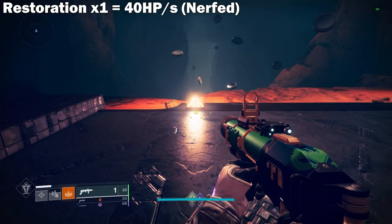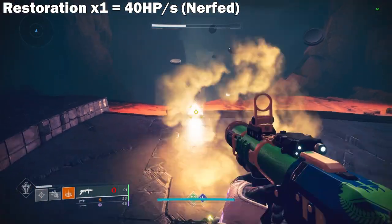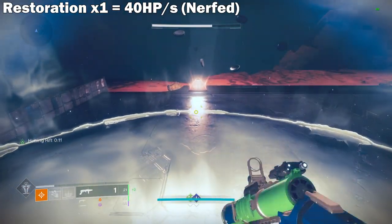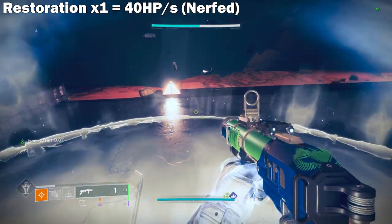After this is going to be a healing rift. Healing rifts right now, as I mentioned, are 40 HP per second, so this is the exact same healing rate that Restoration x1 will be going down to. Note here that the healing also does speed up right at the end, but that's just because my base recovery kicked in.